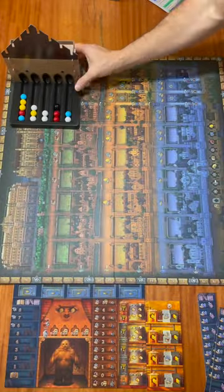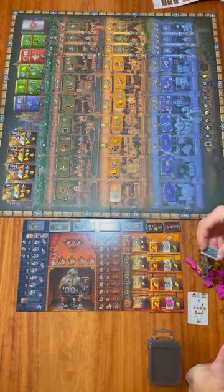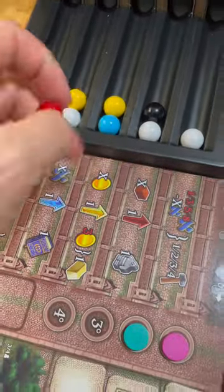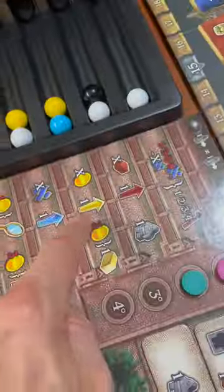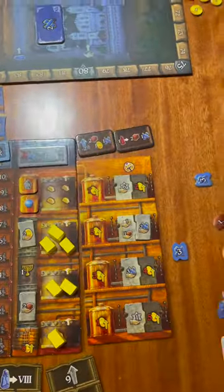Golem is an engine builder within which players will only have 12 actions, so they must exploit the power of golems without letting the golems get out of their control. The primary mechanic focuses on this synagogue, where players will take a marble to perform an effect. These effects amount to paying resources in order to get different types of income upgrades, or the capacity to build and utilize more, stronger golems.